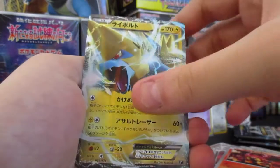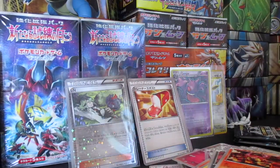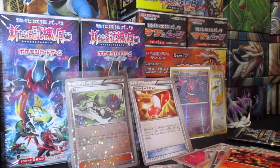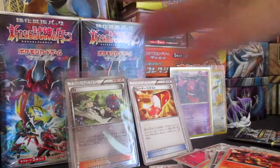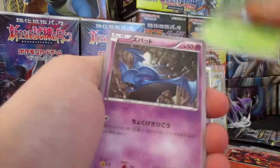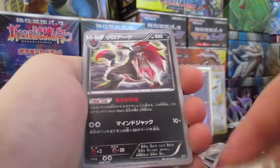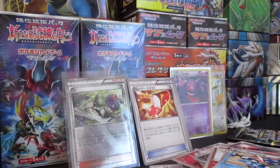We got another trainer — three in every pack — Cobalion, that was a cool card. Manetric EX and some kind of Lucario Spirit Link — awesome sauce. Alright, second to last pack. One, two, three to the front. This set is so huge, so many cards. I'm used to having five cards in a pack for Japanese sets. Sharpedo and Entei — nice.